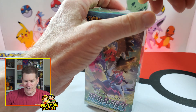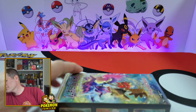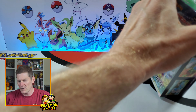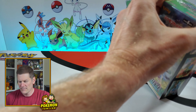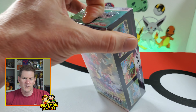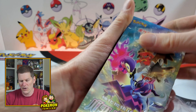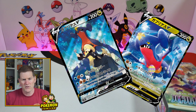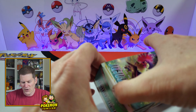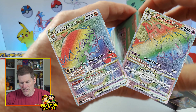I just got this in from Amazon. I ordered it for $58 shipped — MSRP is about $50 and shipping was about $8, which felt really reasonable. I wasn't super excited about this entire set but there are a few cards I really like, especially Cynthia with Garchomp. Any of the rainbow rares would be awesome to get, along with some of the full arts.